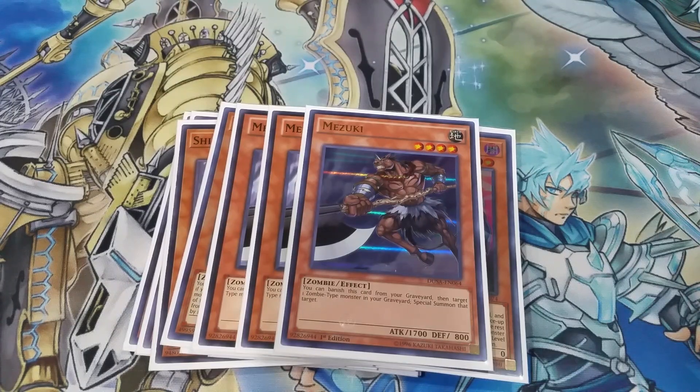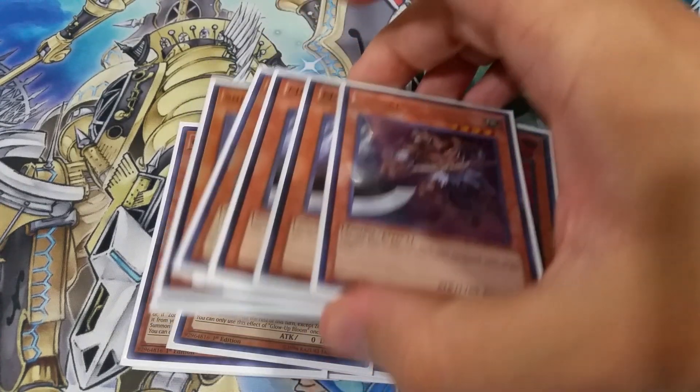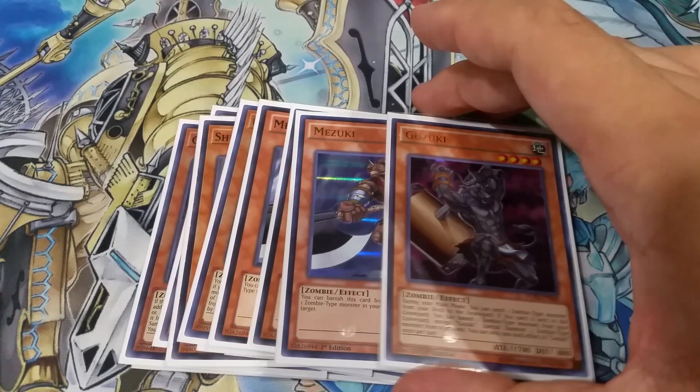Next we've got three copies of Mezuki — one of the best zombies of all time. This card is like a Monster Reborn for all zombies. You banish it out of the graveyard and then special summon a zombie from your graveyard. Remember, Zombie World makes everything in your graveyard a zombie, so even without a zombie in the graveyard you still get the special summon.